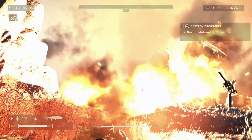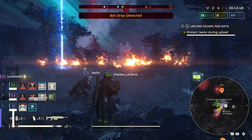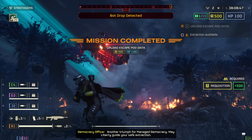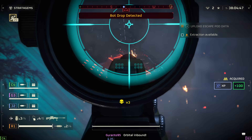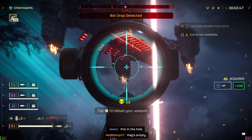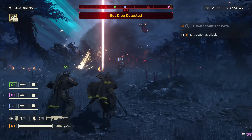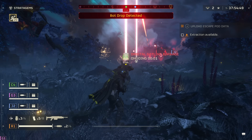Next is a tip that only gets more important the higher difficulty that you go — you can actually shoot down automaton dropships. This might not seem like much at the first three or four difficulty levels, but later on when they start dropping tanks on you, it's really important to know that using any kind of explosive, like a rocket launcher, can actually take them out before they drop anything and save you a world of trouble.